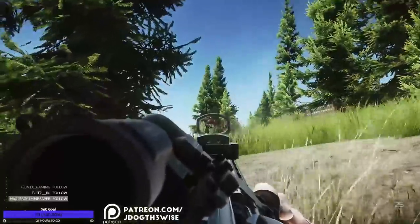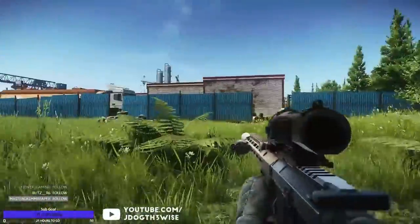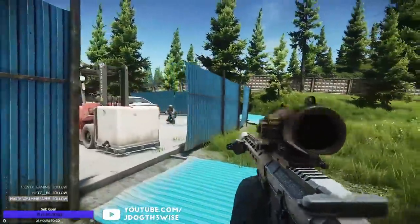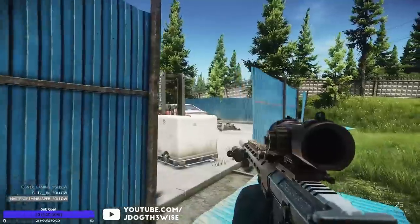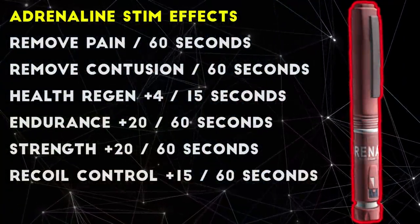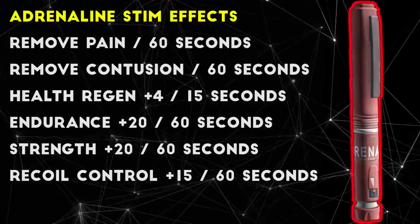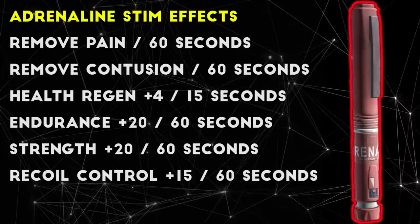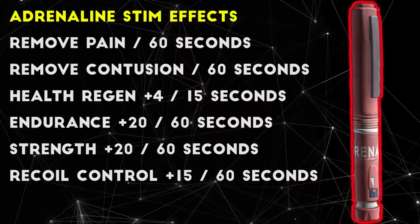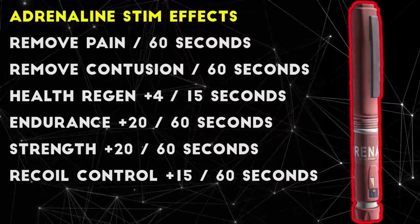Adrenaline kind of falls in the middle ground between a healing stim and a combat or looting stim, because it does have some mild healing effects, but its most potent effects give you an edge in combat or faster movement. For health effects, Adrenaline removes pain and the contusion or concussion effect for 60 seconds, which isn't very long, but often just long enough to get out of whatever situation forced you to pop it in the first place. You also gain 4 points of health regen for 15 seconds, which is just enough to counter a bleeding arm or something else for long enough to win a fight and get to cover.